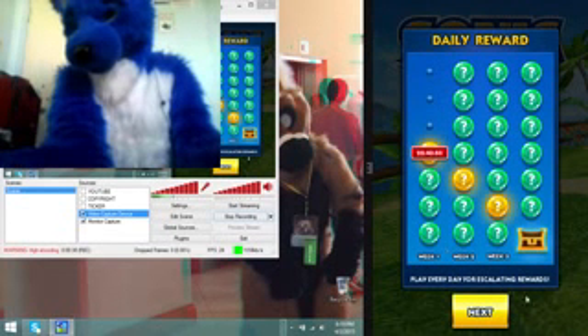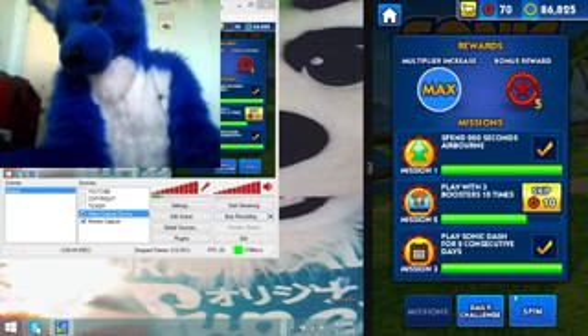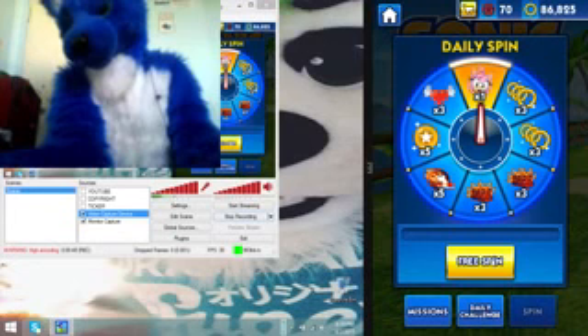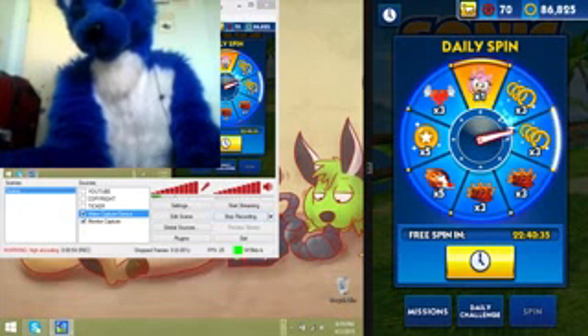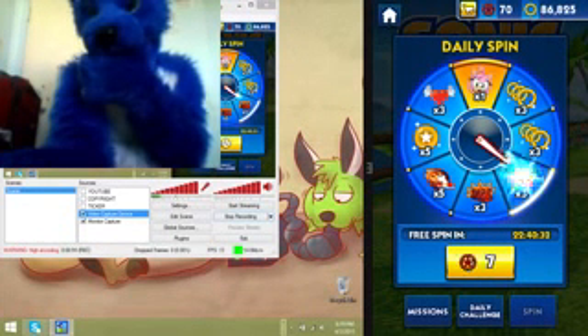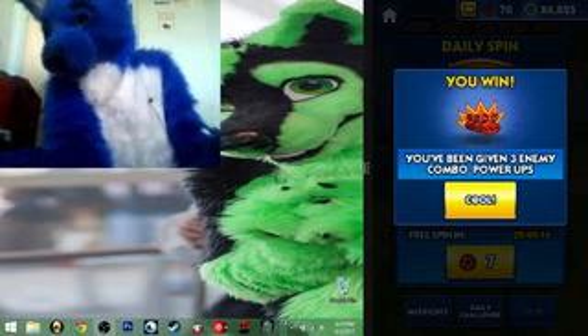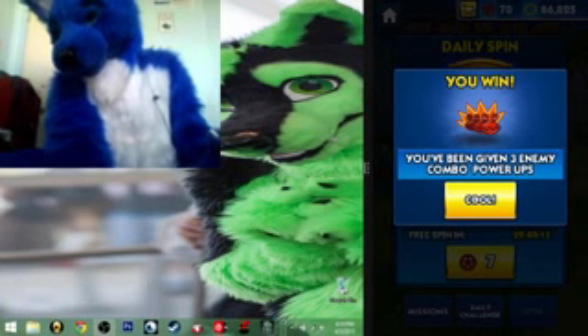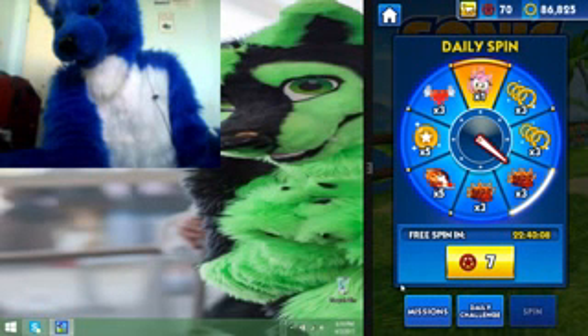I am going to look to the right of the screen so I can maneuver everything. I am going to check out the daily spin and see what we get. The jackpot is Amy. Now I am going to temporarily take my mouse over to the minimizer. We got 3 enemy combo power ups, so I am going to hit cool and I have enough to do 10 more spins.